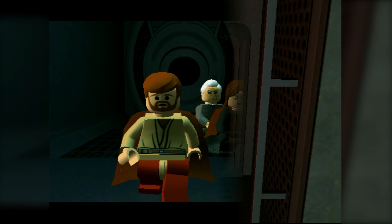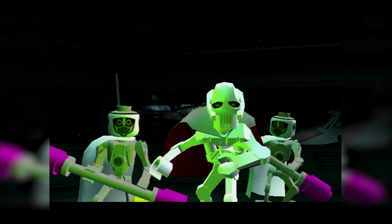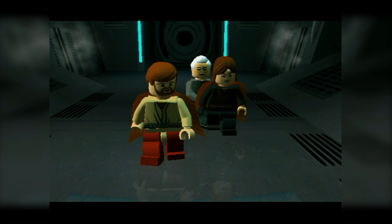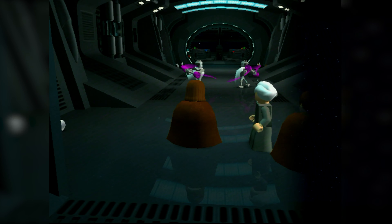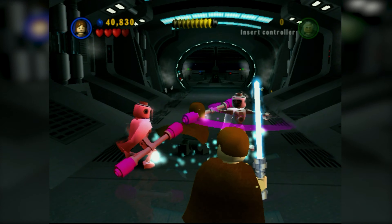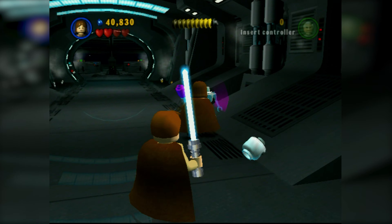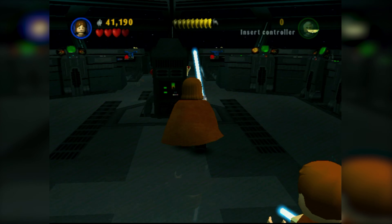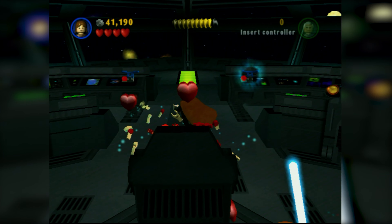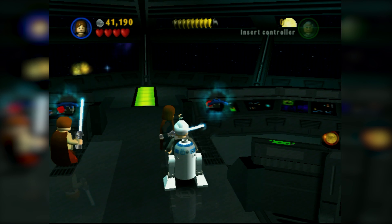Here we go — General Grievous, you're shorter than I expected. Is this where he says 'you are a bold one'? Maybe — I can't remember. There's a little bit of dialogue here which we'll get in Skywalker Saga since we know it has voice acting. General Grievous gets out of there. Now we get to fight these Magna Guards — these guys are pretty cool. I like the way they did these guys in LEGO Star Wars 3, like a little quick time event every time you fight them. I also like how their head pops off in this game, simulating what happened in the movie. Now we just pull these switches and that's it for the level.